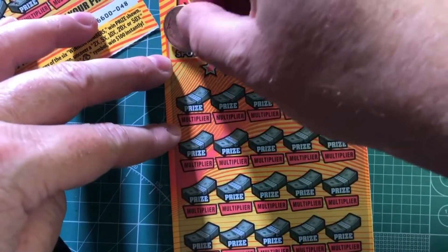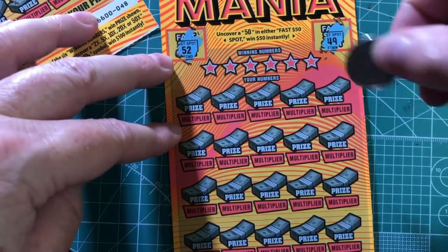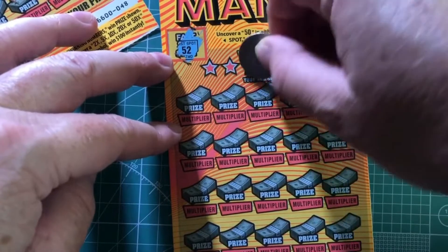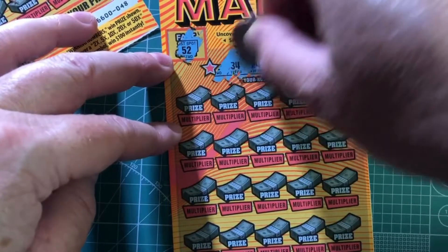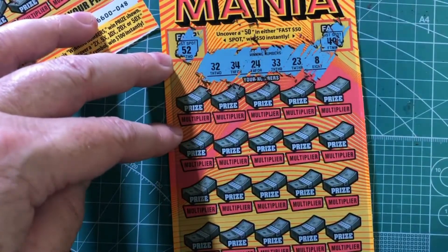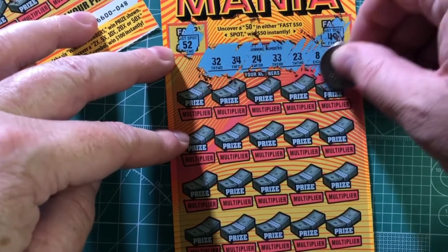Do the 50 fast spots. We got a 52 and a 49, so we did not get that. We need an 8, 23, 33, 34, 33, 24, 34, 32. Let's see if we can match those up.